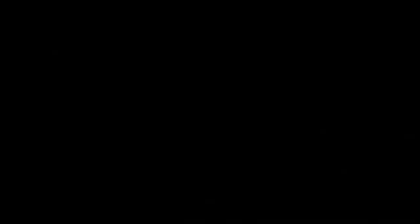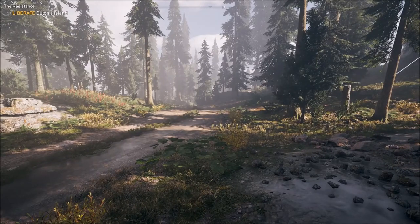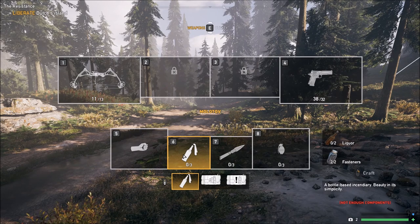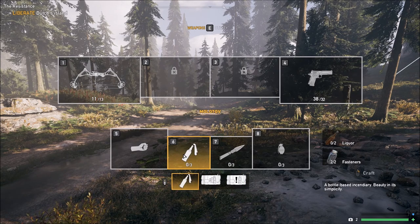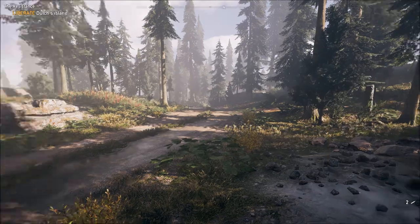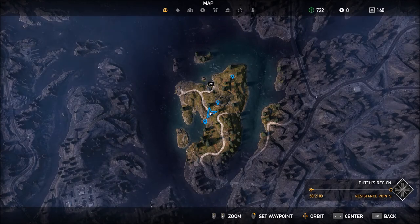We've got to go find some more stuff first. Okay, we've got two dynamite now. Alright, let's go looking for something to blow up. And that's this thing here to the north — oh, it's a bunker. Let's go find it.